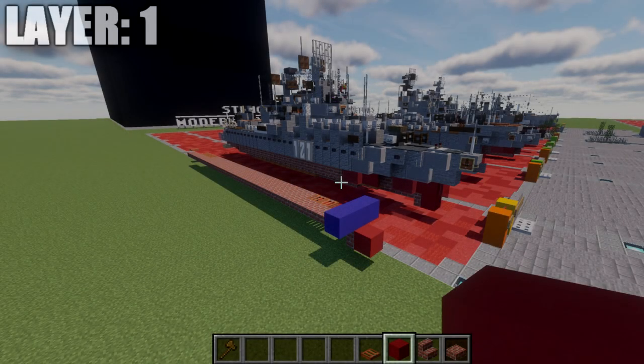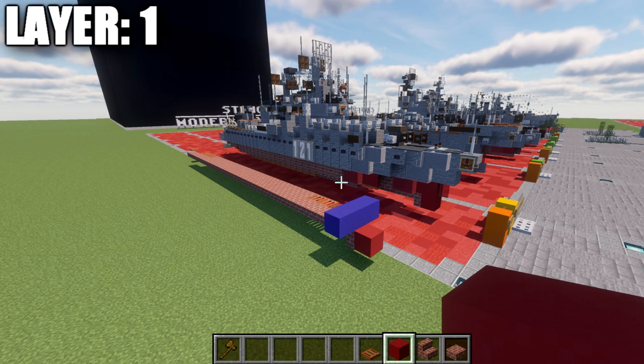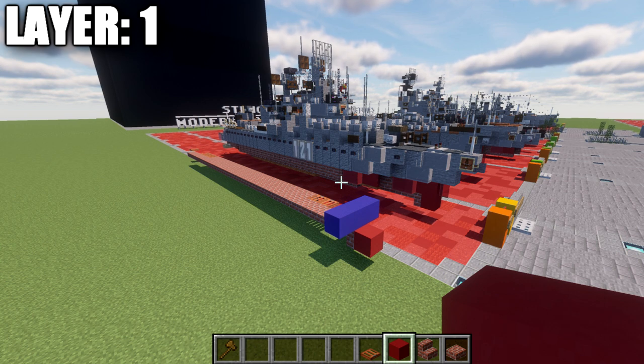Alright guys, moving to our first layer. Now if you're completely new to my ship tutorials, the way I like to do tutorials is half on camera, half off for the first few layers, mainly doing the whole centerline. We'll be building the entire centerline of the ship, and then the right side — it'll be up to you guys to copy it over to the left side. It's pretty straightforward and shouldn't be too complex, so just make sure you follow along closely.